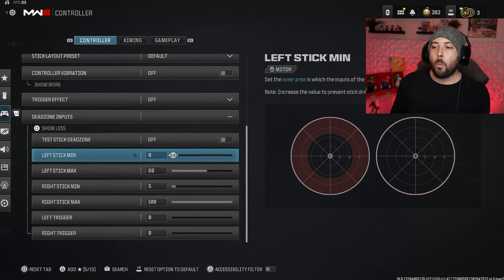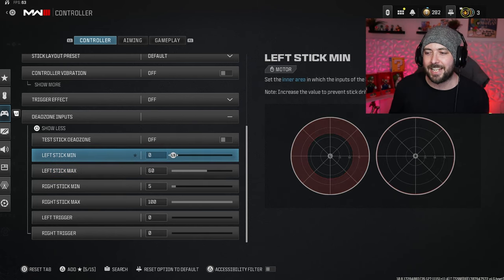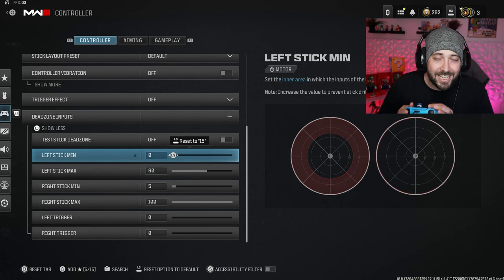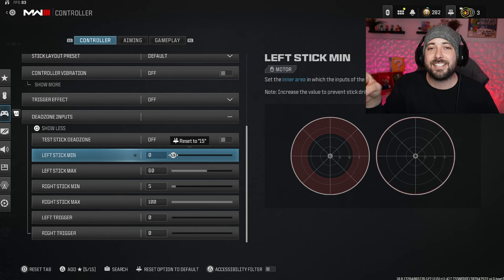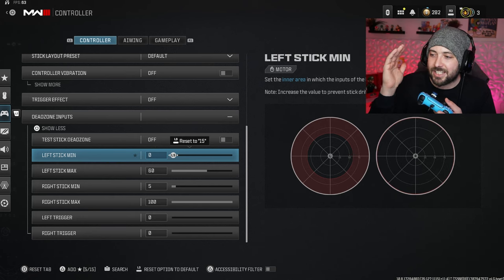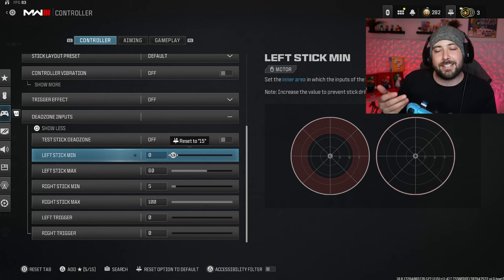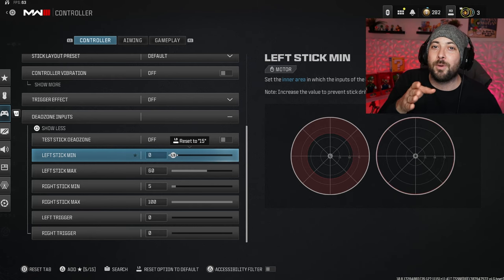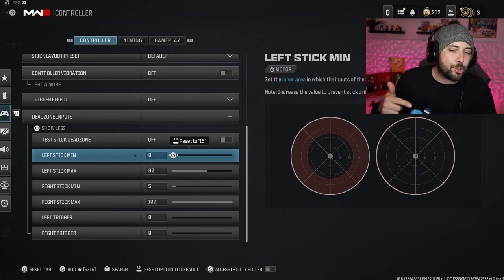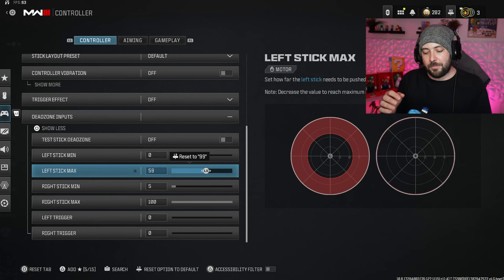There's also the dead zone inputs setting, which is really important. For my left stick I set it to zero and the max to 60. Your left stick is what helps with rotational aim assist — once you strafe left and right in-game, when this is set to zero you don't even have to touch it for it to work. The rotational aim assist acts right away, really fast, and it's stronger than actual aim assist with the right stick. Letting rotational aim assist do its job is very sticky, so I always recommend using it along with actual aim assist. I put the max to 60 because I don't want it going all the way up to 100.